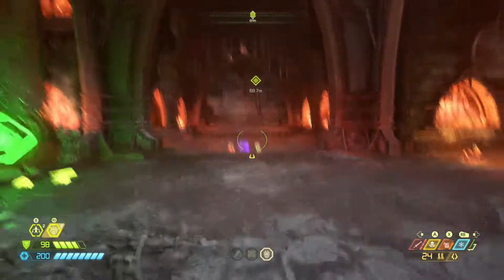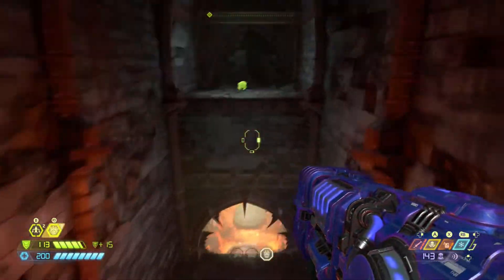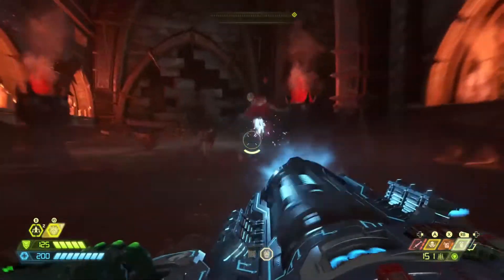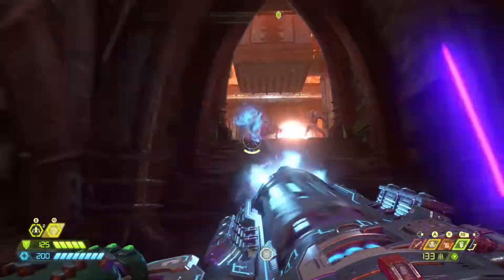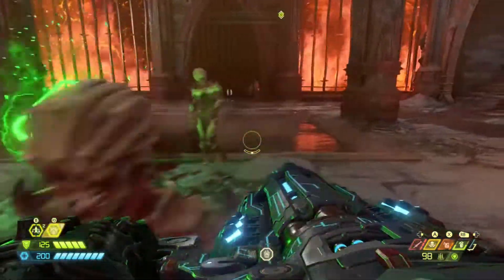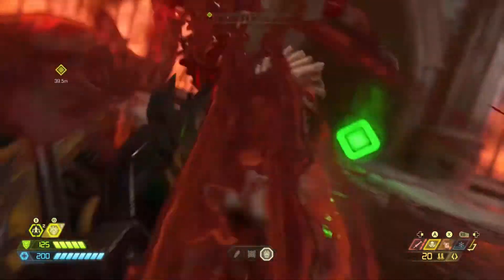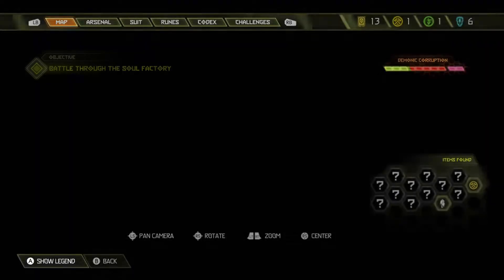You could do that challenge if you want, but at this point I don't really care about challenges — I have all the praetor suit points I need. I generally like to use the chaingun and grenade combo for all the prowlers, then I rush up to the specters and use the freeze bomb. I do kind of wait for my freeze bomb to regenerate a bit before going into the arch-vile fight.